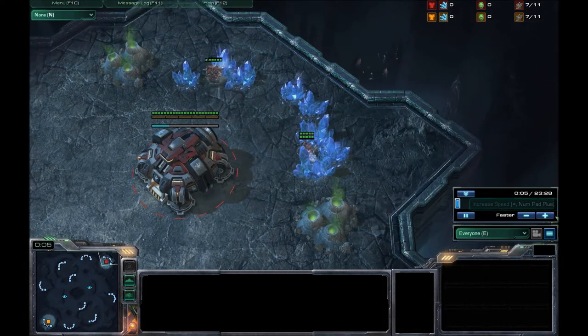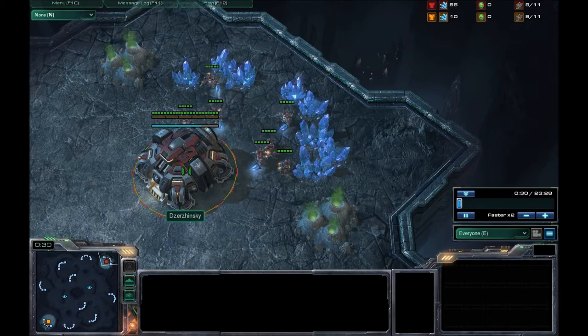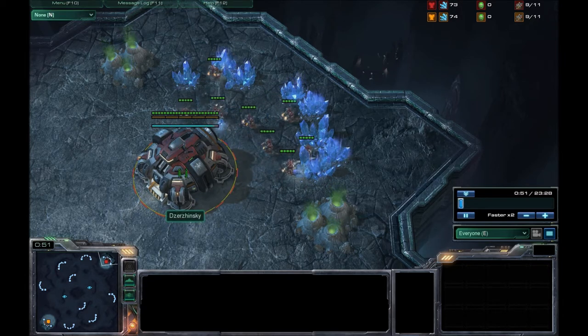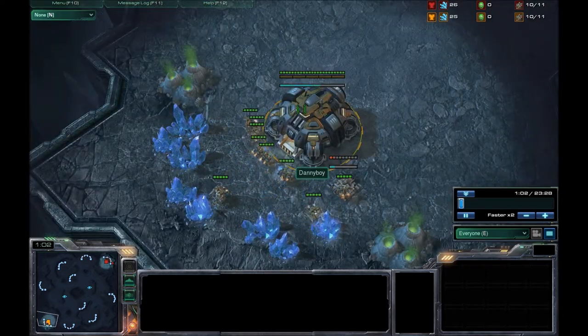Hello everybody. We are going to cover another person's game today, actually two people. We're going to cover it quite quickly, just going over some of the highlights and then show you some of the features of watching another person's game. This is a battle between Darzynski, Terran in the upper right-hand corner of Zelnaga Caverns, and Danny Boy in the lower left-hand corner of Zelnaga Caverns.